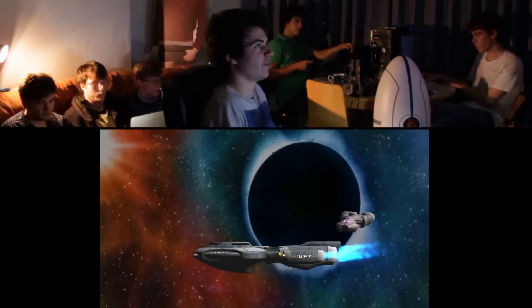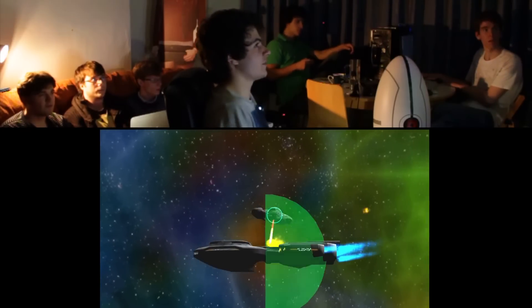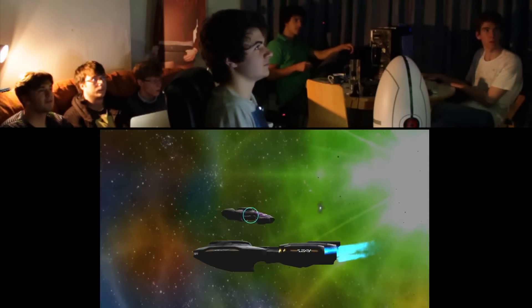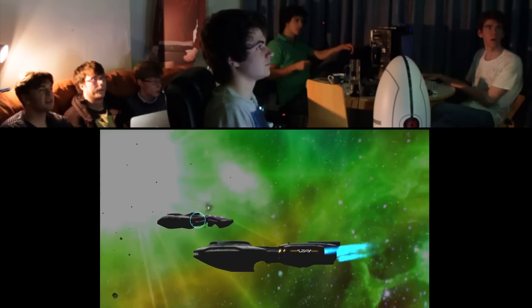We're in phaser range now. They're actually still in fairly good health, sir. Front shield on zero — if you can hit the front shield, that'd be awesome. Phasers go, we're trying to maneuver. We have an overheat maneuver. Frequency D — maneuvering.